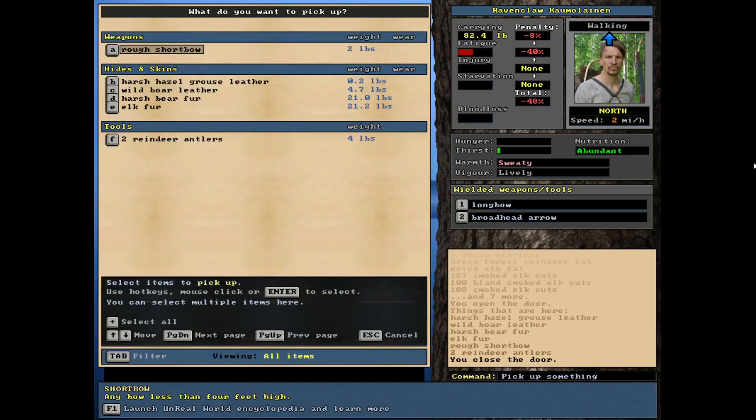Let's check our trade goods right now. We've got a rough short bow — we actually got a better deal, we got a long bow. So this is going to be a trade. This is kind of my pile here for all the stuff I want to trade away.